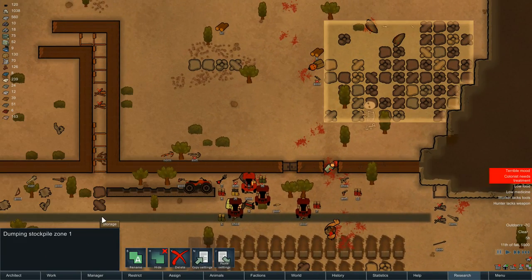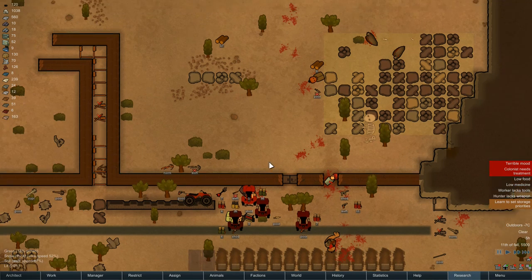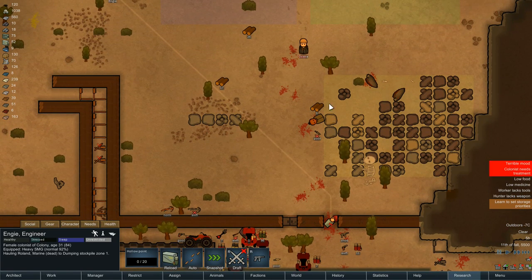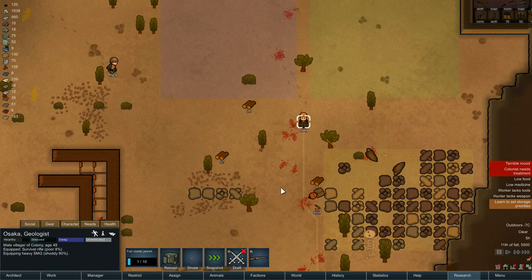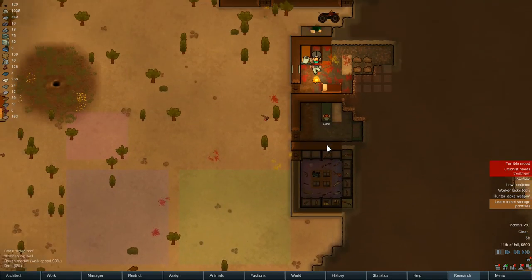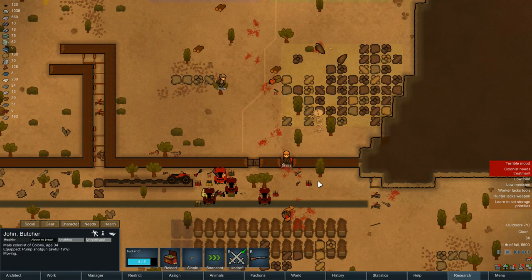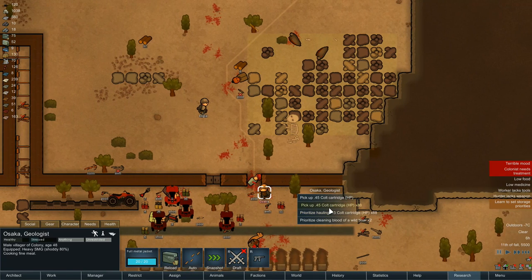Right, this is an emergency storage - corpses, human-like. Get rid of that body. Also while we're here we need wood. You need to go and get the heavy machine gun there. John! John, snap to action. Okay, Osaka - get that gun, we'll get these bullets.